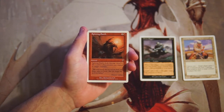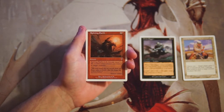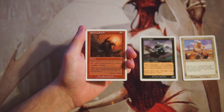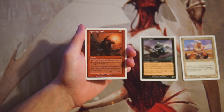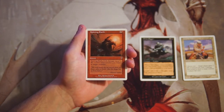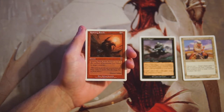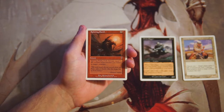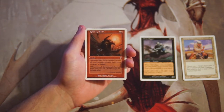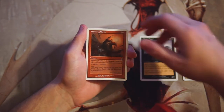Spitting Earth is a sorcery for one and a red — it deals damage equal to the number of mountains you control to target creature. Generally speaking, this is going to be a pretty reliable removal spell. Yes, it's sorcery speed, but for only two mana you're hopefully dealing at least two or three damage. In a mono red deck this is fantastic; in a two-color deck you can still get maybe four or five damage. A really powerful card.